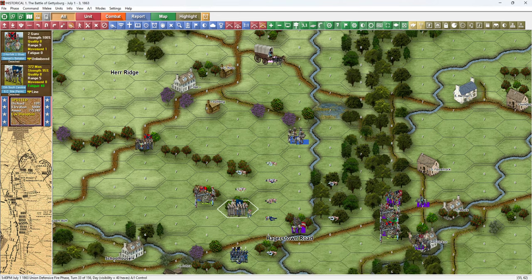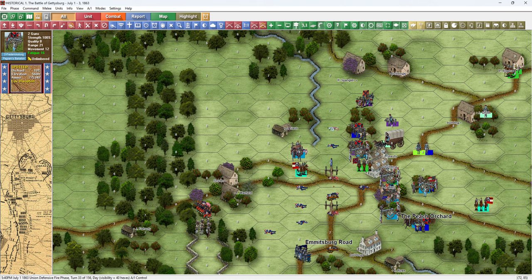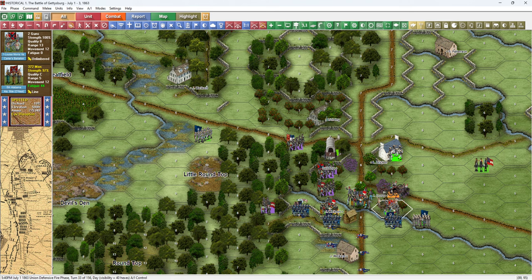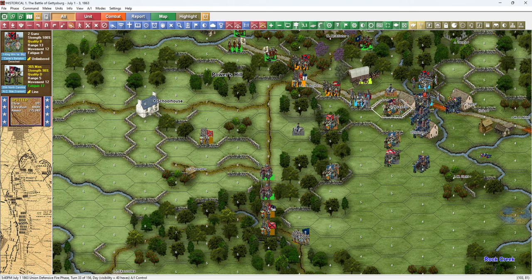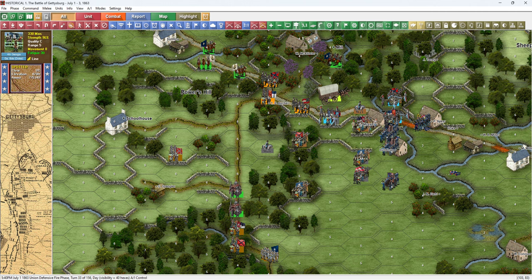Let's go on to the next phase — Union defensive fire. He shot at me but no effect. These guys are shooting down the Tannytown Road: two casualties, that's nothing. Eight — that's low. These guys are shooting long range and only got three. Now at the Baltimore Pike: sixteen. He's right next to me, duking it out. Thirty-seven — these guys were hiding on low ground and now we see them. On to offensive fire.